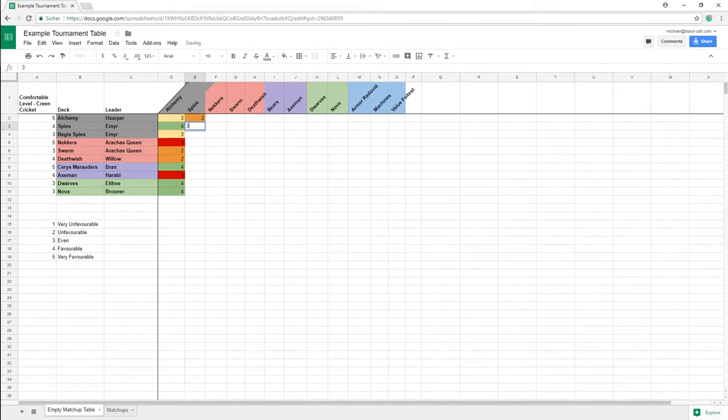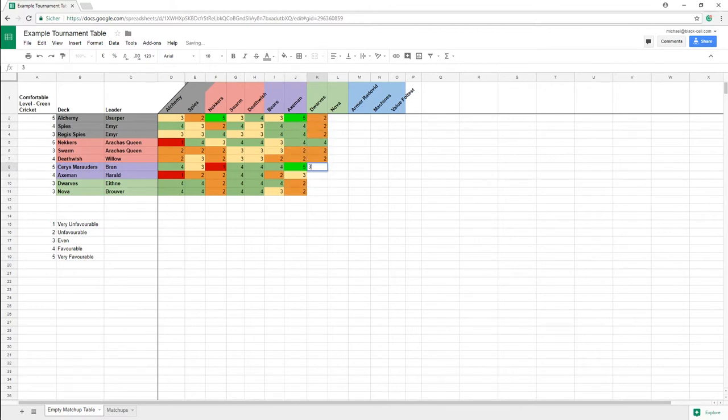The numbers from 1 to 5 translate into: very unfavorable, unfavorable, kinda equal, favorable, and very favorable. Think of counters like Sreers against Neckers, Removal against Ancient decks and so on. Talk with friends and other Gwent players to look at the table together with you — maybe they have some valid input which you overlooked. In the end, however, it is you who decides on the number, because you need to play the matchups in the tournament.